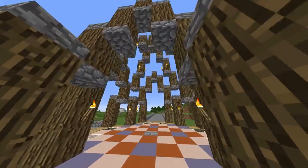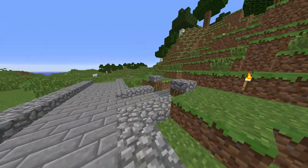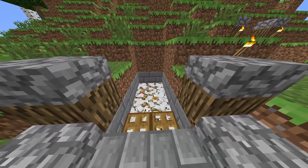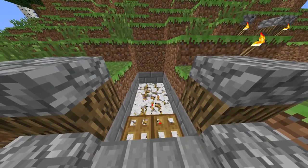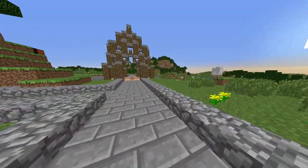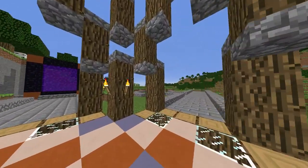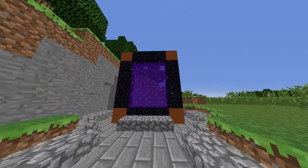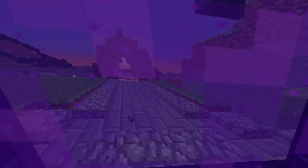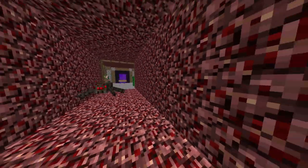I'll show you the spawn here. I've got a mine that everyone can use and a chicken farm — I'm bringing chickens in temporarily so everyone can get started and have food so they don't starve. This is the spawn area, there are some roses, and my shop is going to be over there where that marker is. I've made the nether hub a bit.